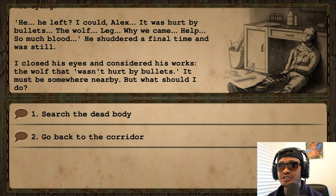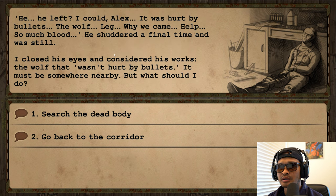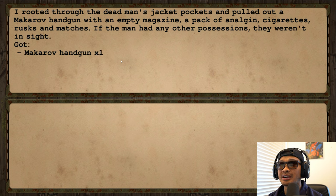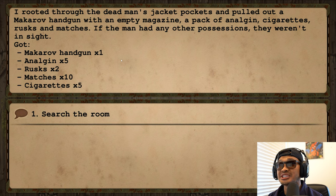He laughed: 'I could... Alex... it was hurt by bullets... the wolf... leg... why we came... so much blood...' He shuddered a final time and was still. I closed his eyes and considered his words — the wolf that wasn't hurt by bullets must be somewhere nearby. Let's search the dead body. I found a Makarov handgun with an empty magazine, a pack of Anogen cigarettes, rust, and matches.